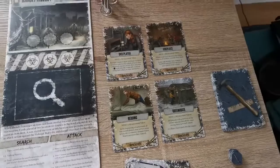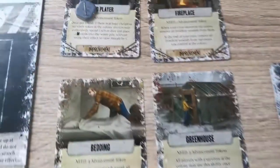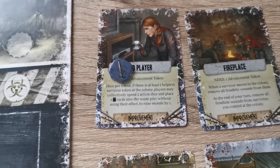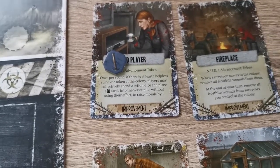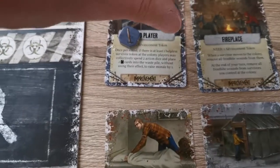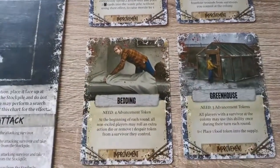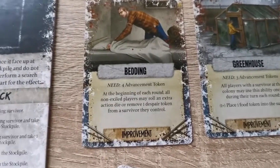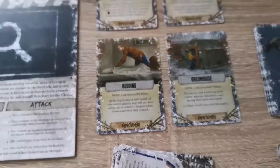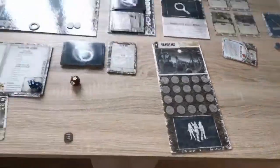If you reveal a card that provides an improvement, an improvement token is added and you resolve that card. Once per round, if there is at least one helpless survivor token at the colony, players may collectively spend two action dice and place two fuel cards in the waste pile without using their effect — this raises morale by one. For instance, a DVD player needs one advancement token whereas bedding needs four. At the beginning of each round, all non-exiled players may roll an extra action die or remove one despair token from a survivor they control.